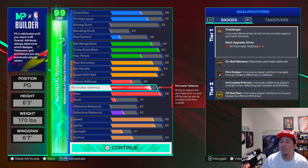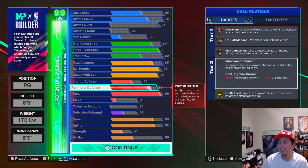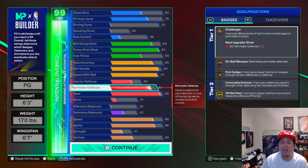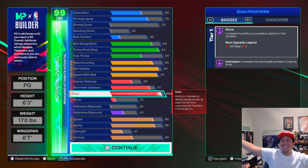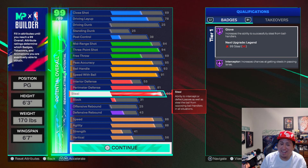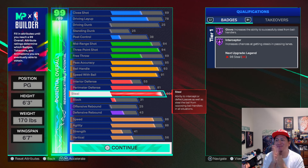Here's the good stuff: 55 interior, 81 perimeter D. We got 81 perimeter D — perimeter D does matter on guards this year. And then 96 steal. Why 96 steal? So I can get Hall of Fame Glove and Hall of Fame Interceptor — I'm going to be in them lanes.